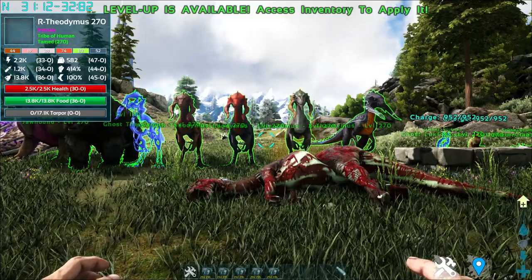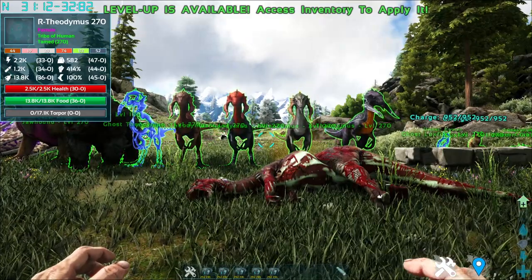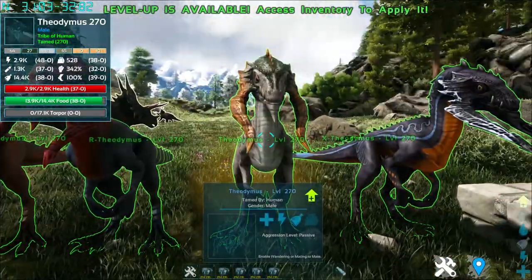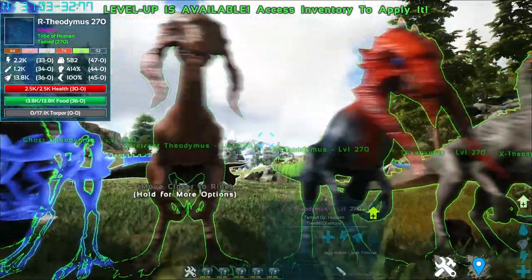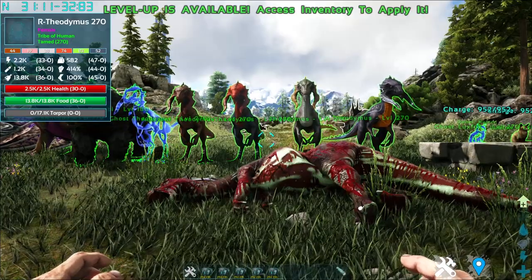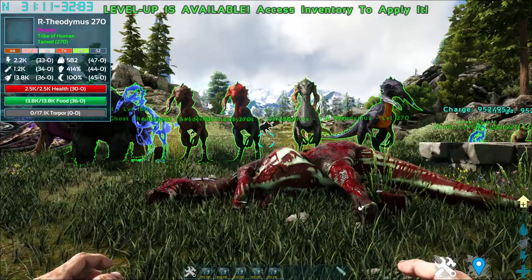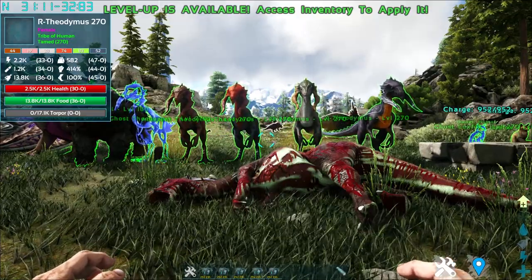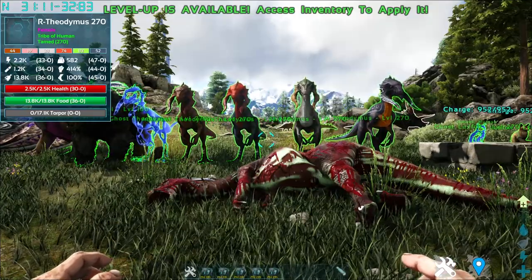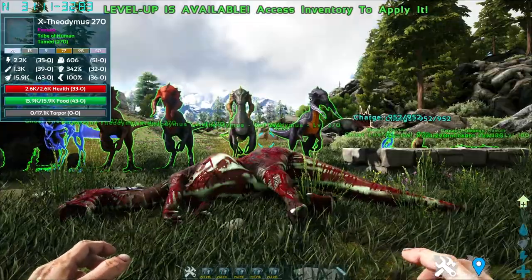Up next from shoulder pets are rideable tames. This is the Theodimers, and they come in 5 variants. Again, the Ghost variant is only able to be cheat summoned. They come in X variant, the original variant, R variant, and Aberrant variant. To tame a Theodimers, you have to use the Aqueous Tame method, where you have to sneak up on the Theodimers, jump or ride it, and as it's bucking, try to let it tire and then feed it its preferred taming food. Its preferred taming food is meat and superior kibble.